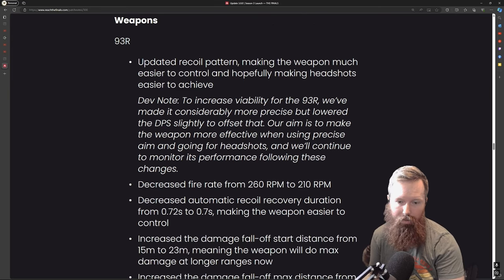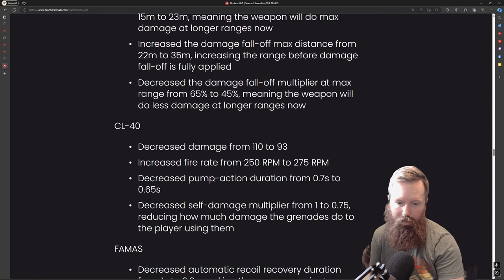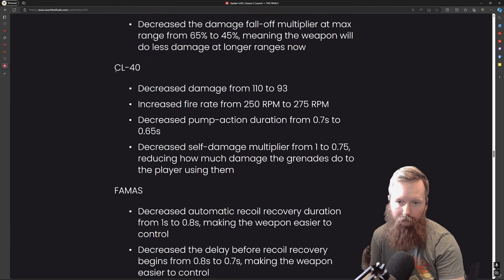The 93R — the little light pistol — I'm not a huge fan of it, but they made some changes. The CL40 saw decreased damage, decreased fire rate, decreased pump action duration, and decreased self-damage multiplier. So for the medium they lowered some of the damage. I know it's been picked up quite a bit recently but I don't think this does anything massive — it just does some light tweaks to keep it from taking over.